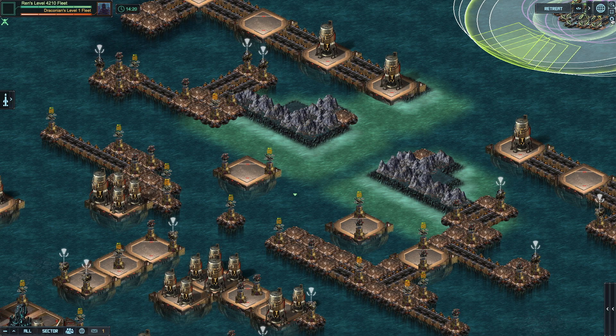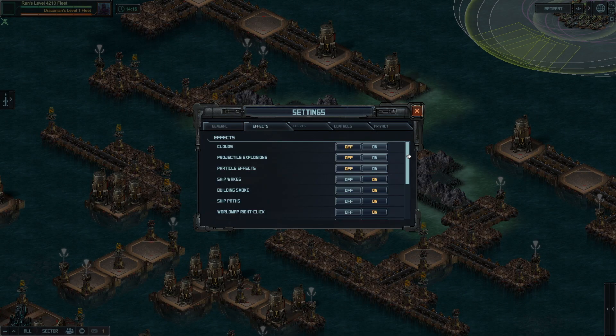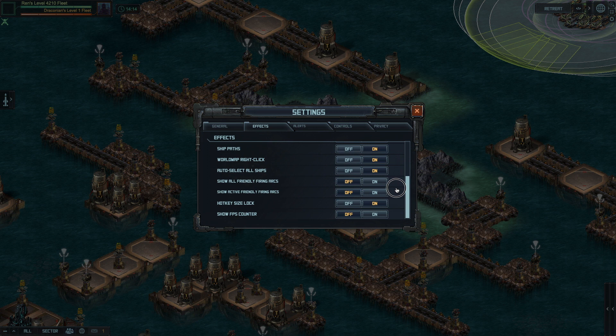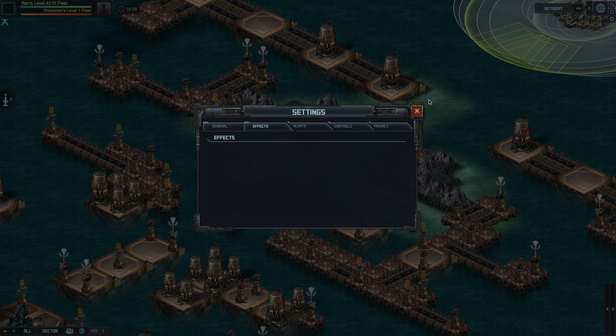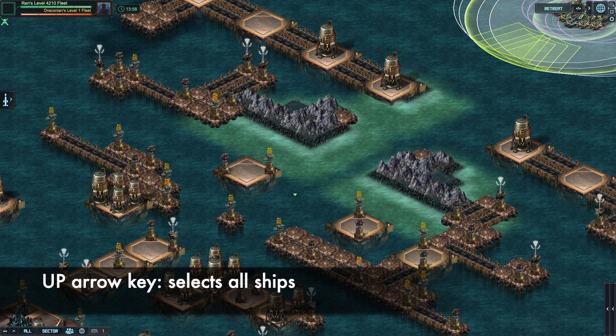One important setting — back to the cogwheel, on the Effects tab there is an option that you can turn on and off called auto-select all ships. Mine is on, so every time I join a target the five ships are already selected. The default in the game used to be that just the flagship is selected, and then you have to press the up arrow to select them all.